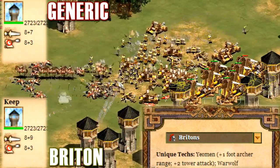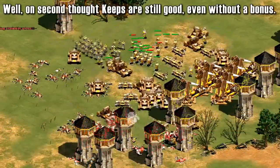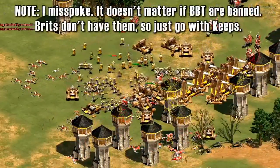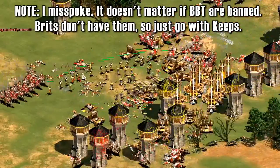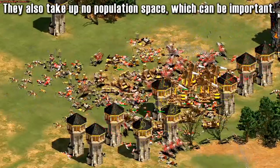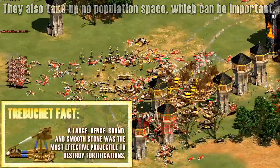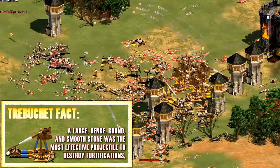The Yeoman unique technology also gives towers plus 2 attack. Towers are not that useful in Deathmatch and still definitely not as good as Bombard Towers. However, in games where Bombard Towers are banned, keeps can be nice defensive structures because you can place them on hills, they don't take up nearly as much space as castles, and they are created a lot faster — so they're better than castles in some situations at quickly securing ground that has already been captured. This bonus makes them better against high pierce armor units such as Paladins, making them far more effective than a normal tower.